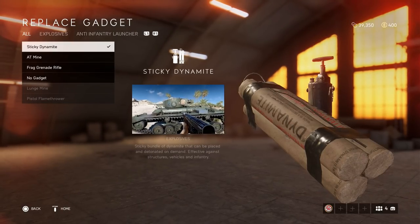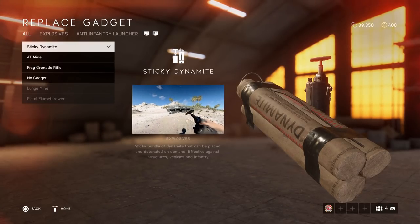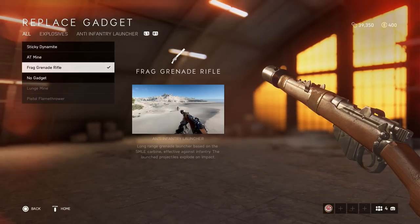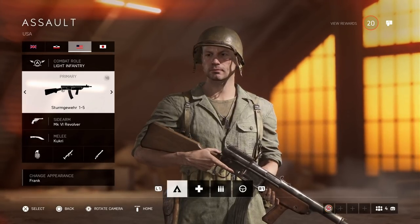With Dynamite you've got to be a little handy — they can be quite sticky and stick to everything really easily. If you're good with Dynamite you can throw them very far. Otherwise the Frag Grenade Rifle is a very good option to kill infantry as well.